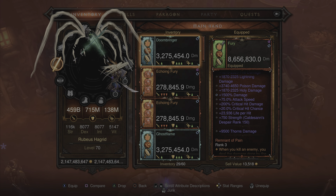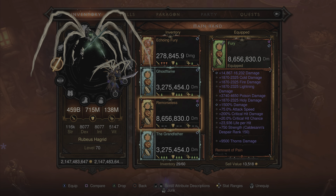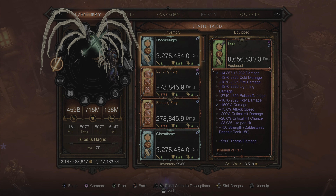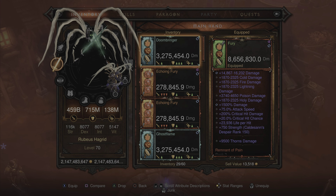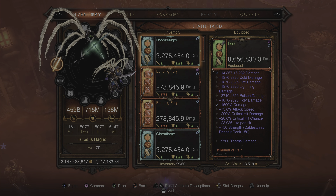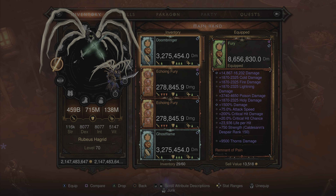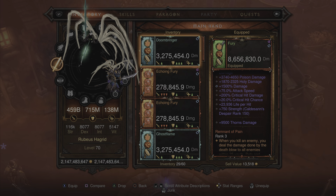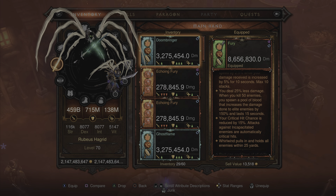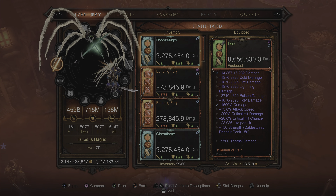You're going to notice right away that the Fury weapon and all of the main hand weapons do have three Soul Shards in them now. So before, what we used to have was the Gem of Ease as the middle gem in the main hand weapons. And now that has been replaced with the Stain of Sin — just adding that cool factor of having all three Soul Shards in the main weapon, which just makes the builds look that much cooler.